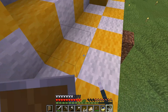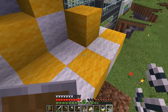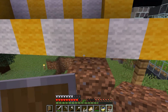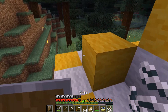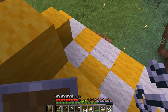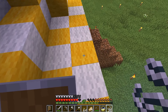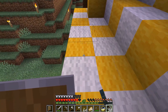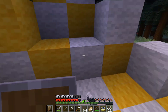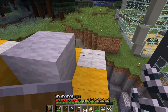I remember when you weren't able to place string like this. I've been playing Minecraft for a long time. When they first added tripwire hooks — that was around when jungle temples were added. I'm pretty sure I started playing when swamps were first released, which was one of the very first biomes added. A little after swamps they added the jungle temple, and that's when they added tripwire hooks — the idea being you could trigger redstone with a tripwire.